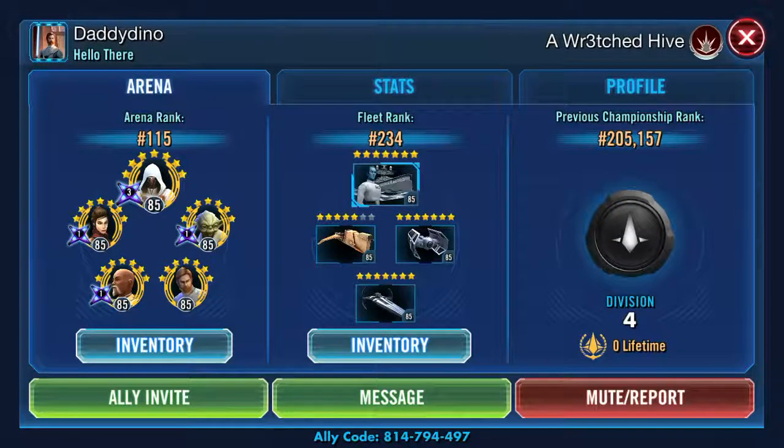What's going on everybody, Black Mamba here doing some more roster reviews. Today I've got Daddy Dino from A Wretched Hive, one of our allegiance guilds — always nice to do an ally review. He's running Jedi Knight Revan with Thrawn as a capital ship for fleet.